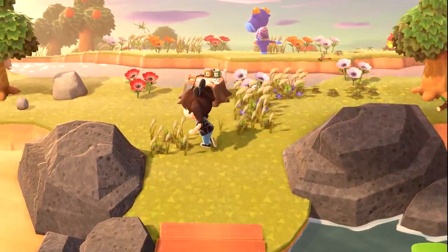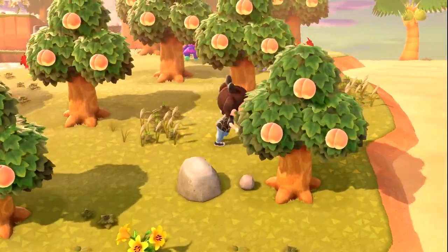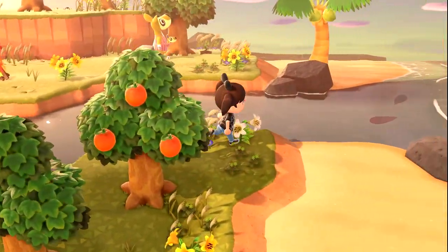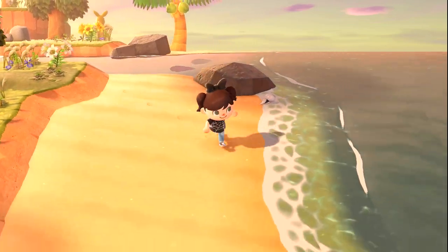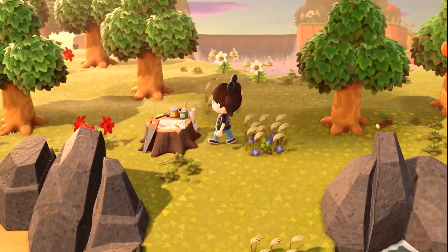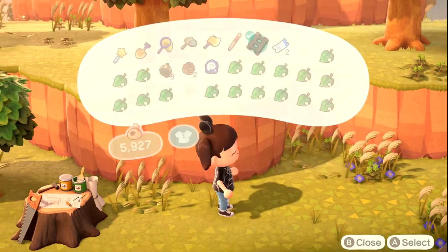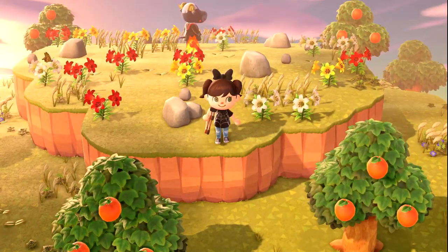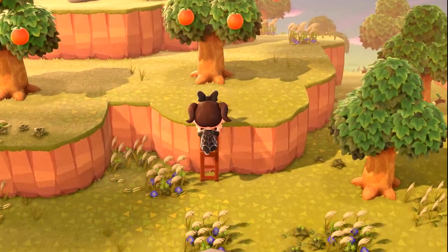Island number 45 — oh, it's Stew. Island number 46 — Pingo! Island number 47 — that is Polly, I don't remember. I'm getting tired. Island 48 — it is Rodeo. He kind of works, he's kind of scary. But we have two we were really looking for, and I'm holding out for Lucky. I'm doing it.